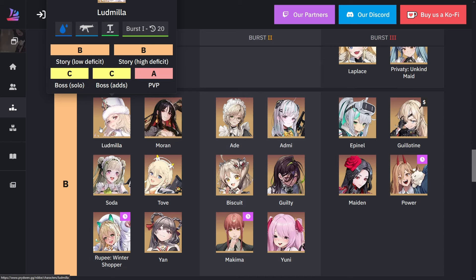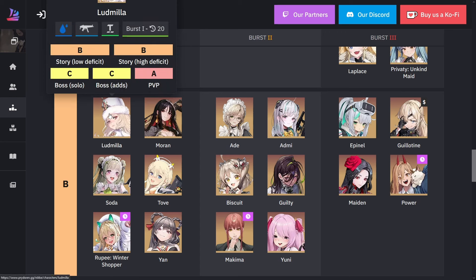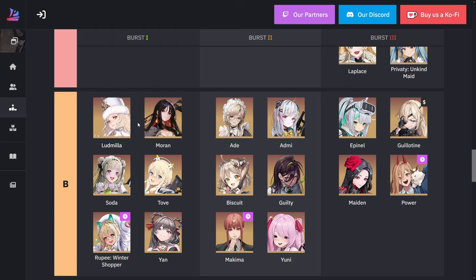For example, Ludmilla — a lot of people don't think she's that good, but one of her uses is for the train. If you team her up with Sakura it makes the train extremely easy, and from then on it's just a DPS race. Unfortunately she's not that useful besides that.